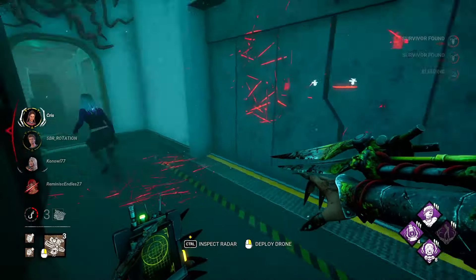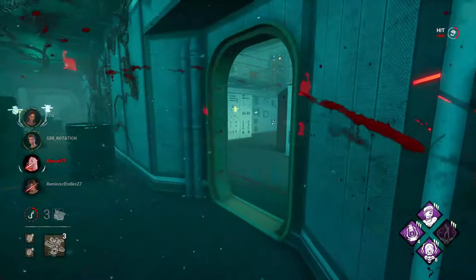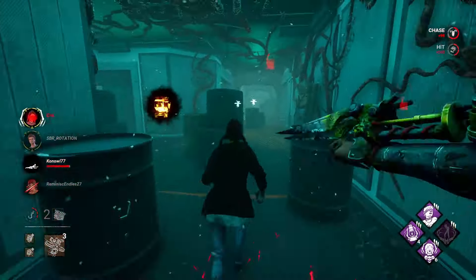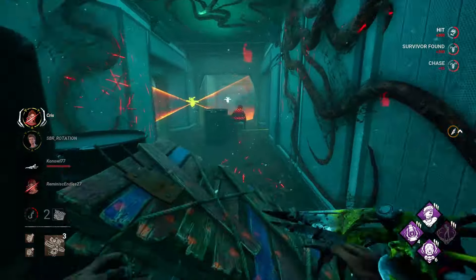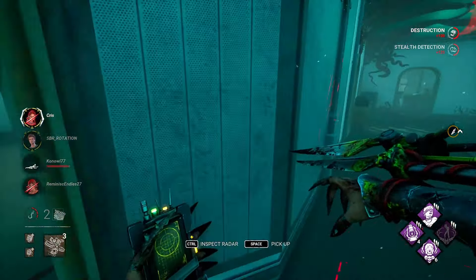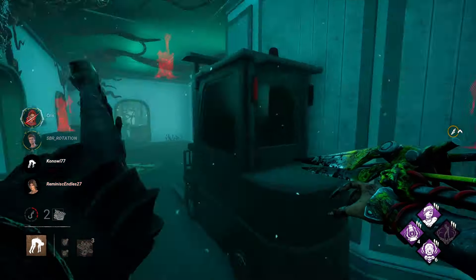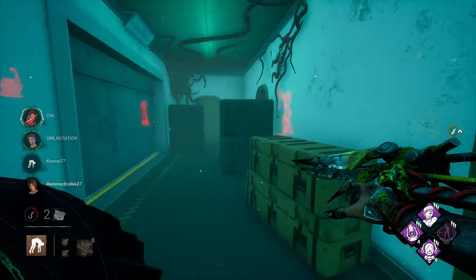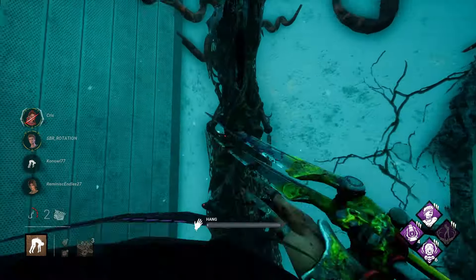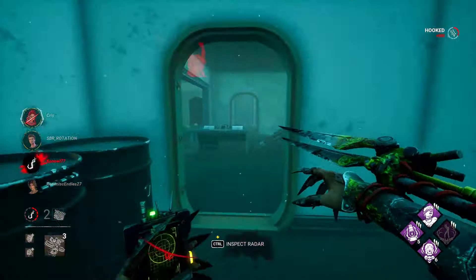Here's the obsession again — I'm going to leave her. She drops a pallet for us, how nice. She's just given up. Fine by me — I'll give her a little love tap, get out of here. She drops another pallet for us, but I'm going to let her go. I think this was your second hook — let's put her up. I'm not against hooking the obsession at this point. Oh, that was her third hook. Oops.